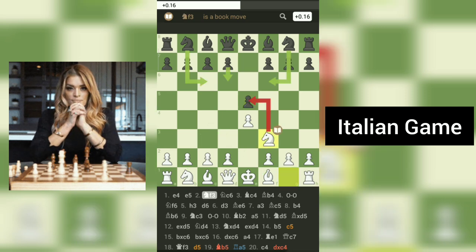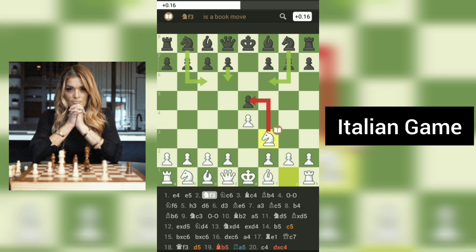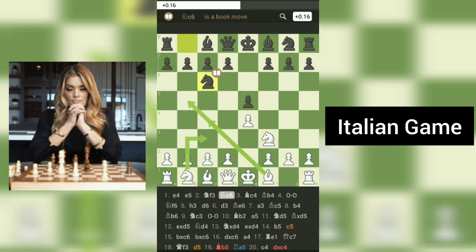On white's second move, 2.Nf3, a knight is developed and attacks black's E5 pawn. Black defends the pawn by moving the knight from b8 to c6 with 2...Nc6.